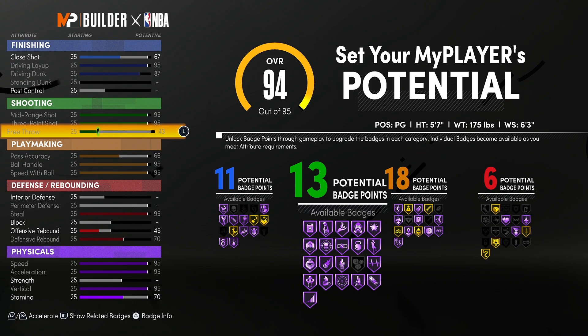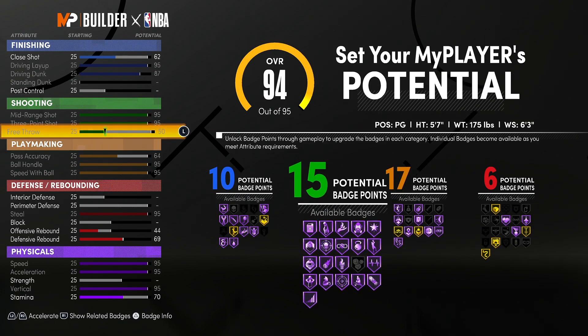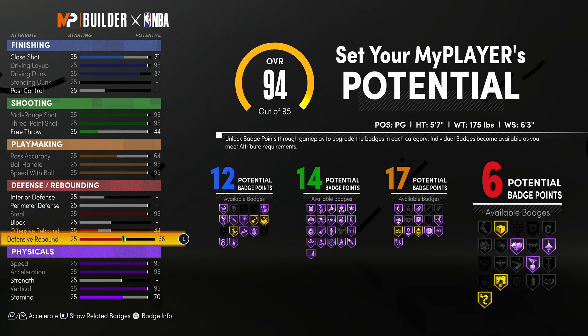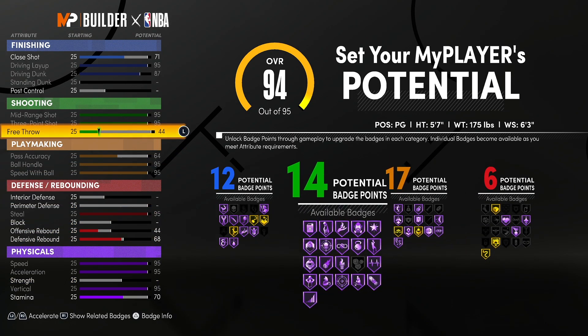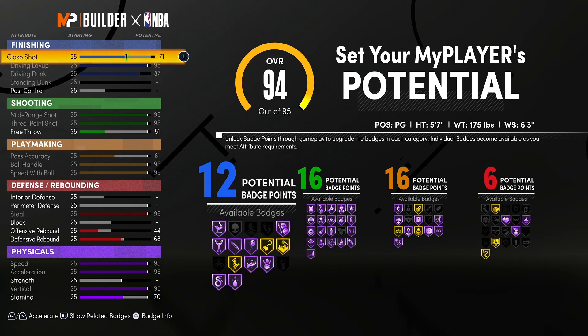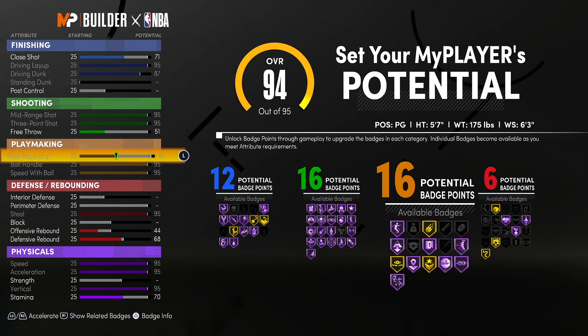There we go, right there — that was a 2-for-1. I just finessed another badge right there. You just put the smaller one up and only bring one attribute up. Let's get it — I just made this build better while I'm recording. I'm kind of proud of myself. I made a 5'7" build look somewhat decent. I just spent 20 minutes sitting here — is that 50 badges? I just got 50 badges on a 5'7" build. That deserves a huge like and a sub.